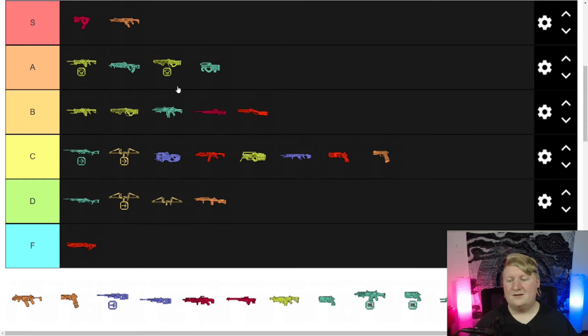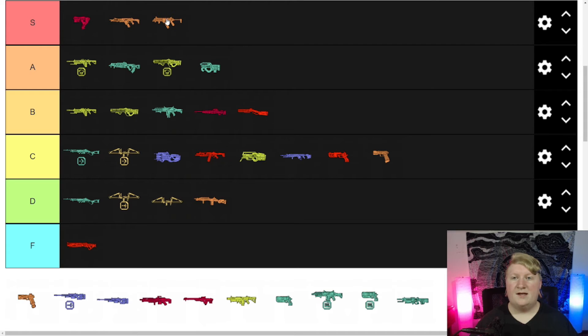R-301 — S tier. No gun in this game is better than the 301 for me personally. It has like no recoil, it's fine, it's great. R-99 is also S tier — shreds. 301 and 99, or a Volt and a 99 — that's my go-to loadout. Occasional Wingman lately too. That 301/99 combo is just unbeatable.